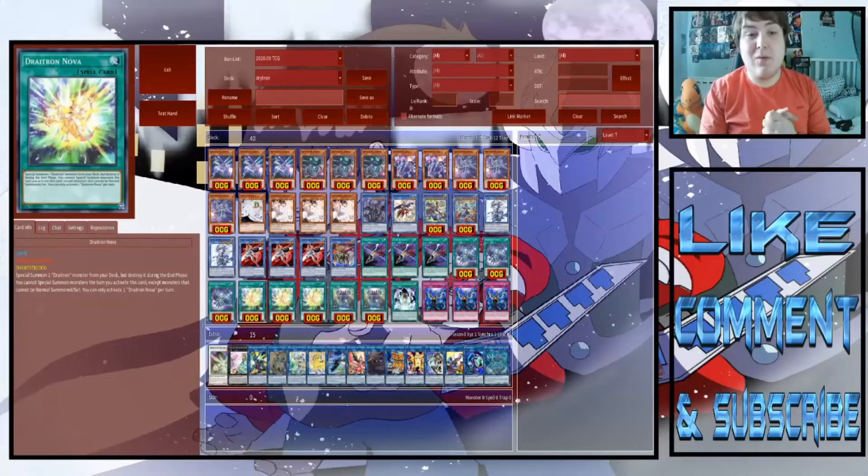Hello guys, RobBat1 here and welcome to Doors and Deck Profiles, a segment on my channel where we talk about decks coming out in the future, currently in the game, and basically show off a deck profile and give you guys some games. In today's video, we're going to be looking at a deck coming out in a couple of days in Genesis Impact — and that is the Draytrons.